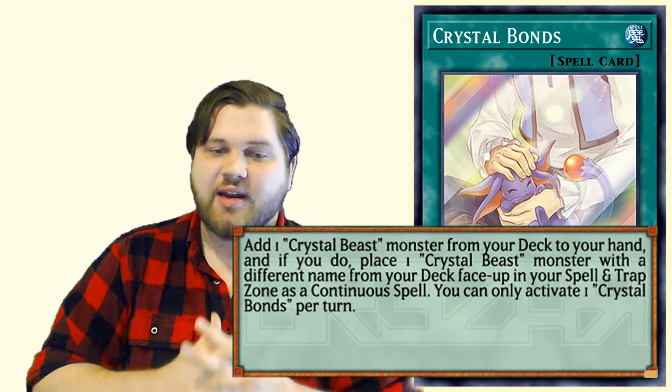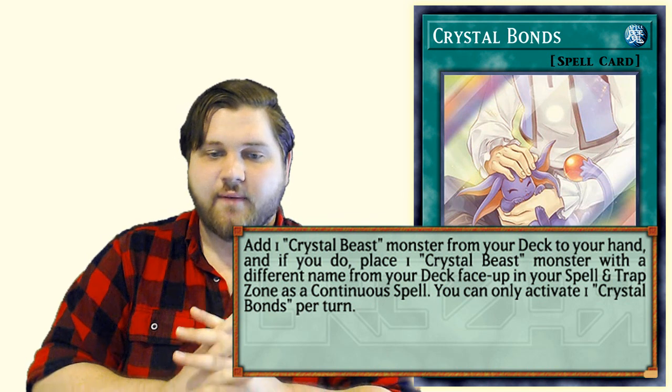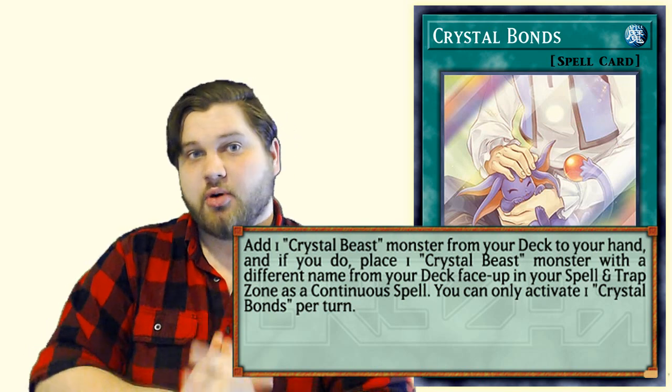Its effect is: add one Crystal Beast monster from your deck to your hand, and if you do, place one Crystal Beast monster with a different name from your deck face up in your spell and trap card zones as a continuous spell. You can only activate one Crystal Bonds per turn.